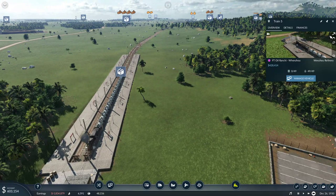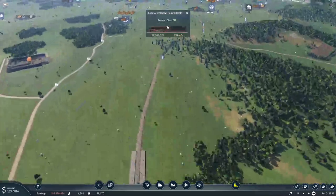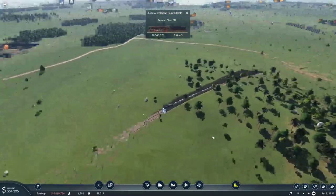Let's send him on the way. Russian class FD, because there are trains queuing here.